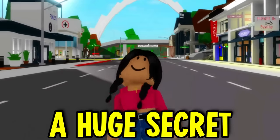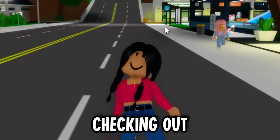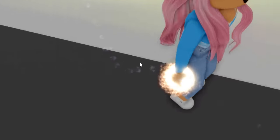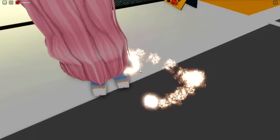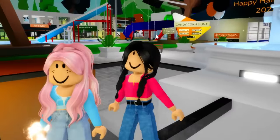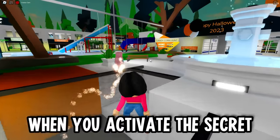Oh my gosh, Missy's Brookhaven has been hiding a huge secret from us. We were just checking out the new Brookhaven update when this thing happened. Look at my arm — it's literally glowing and has sparkles on it. I have no idea what's wrong. So then we went to check out what actually happened to the hospital, because this is what happens when you activate the secret.